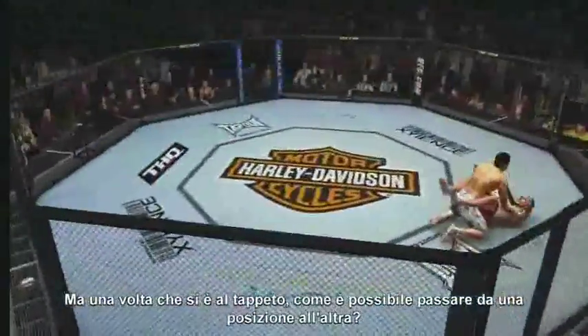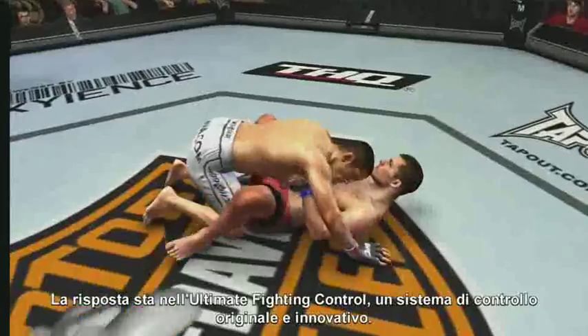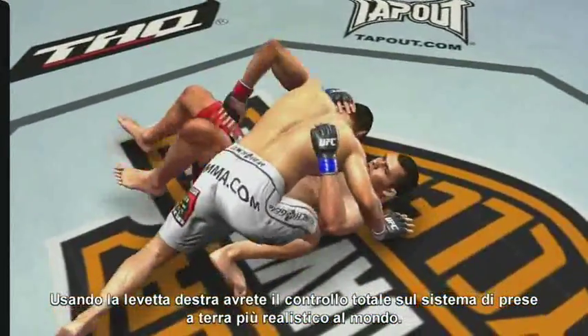Once you're on the mat, how do you transition from one position to the next? The answer is the ultimate fighting control, an innovative and original control system. Operating the right stick, you'll take total command of the most complete and realistic ground grappling game ever.